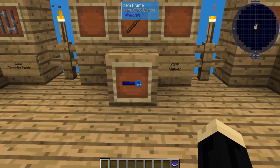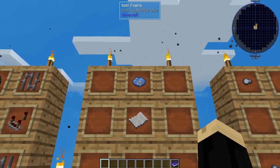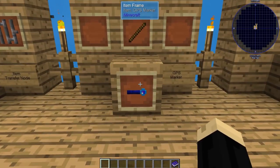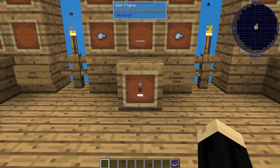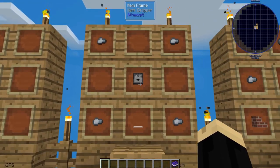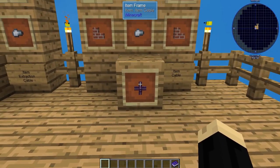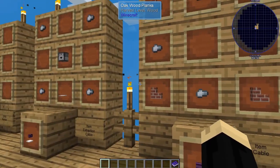For the wireless setup, you'll also need at least one GPS marker. That's a stick, a piece of paper, and I use light blue dye — easy to make with just a lapis and a piece of bone meal, so it's one of the easier early ones to get. You'll also need an item extraction cable, which is a weighted pressure plate, four iron nuggets, and one dropper. For the wired version, we'll use some item cables, which is again four iron nuggets and four brick stairs.